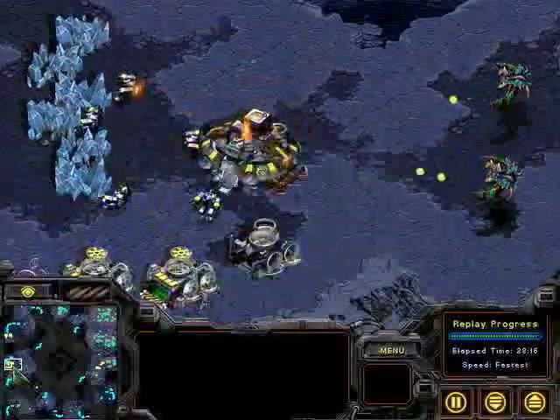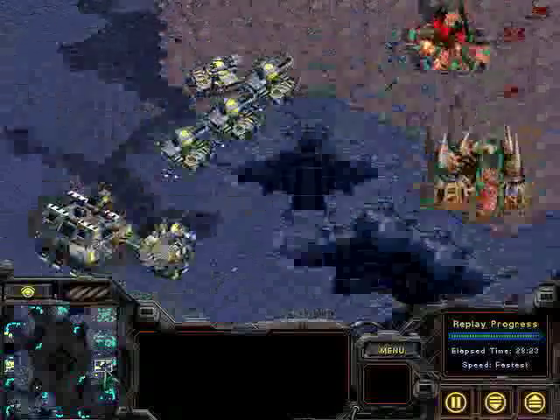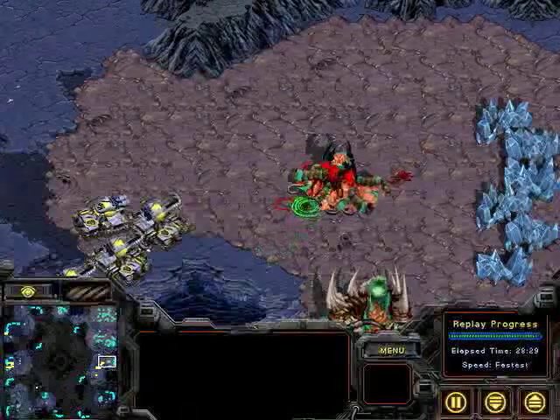Mutalisks just keep flying away — bringing them back. This is not going to let them run away so easily this time. Siege tanks sieging the hatchery here. It's getting taken out.